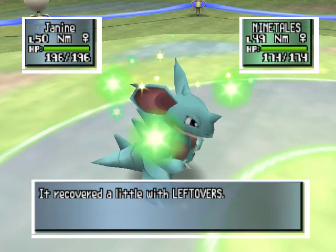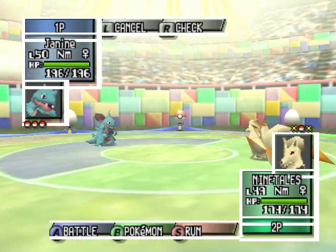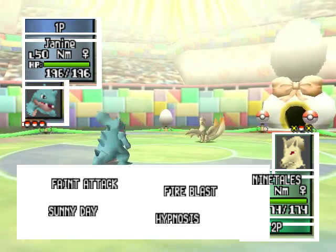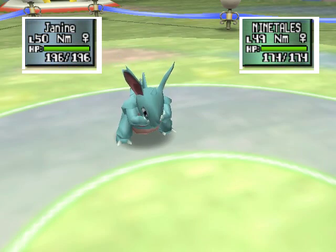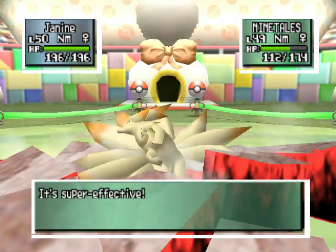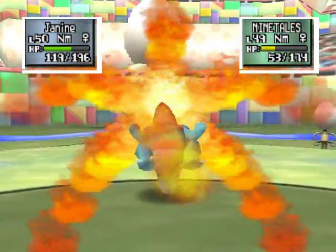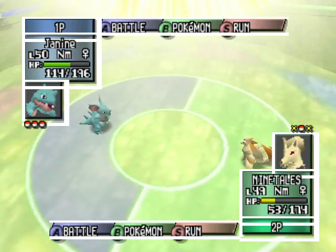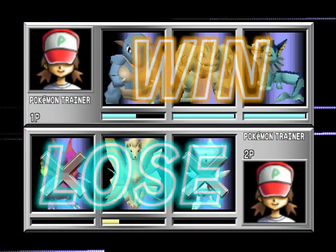Does Ninetales even have nine tails? It does have nine. Because it just looks like it's got about seventeen. No, it has nine. You could try Fire Blast or Hypnosis, maybe? Punch it with your fist. Useless. Alright, well... that's GG. Mom, you've eaten like half the tub of ice cream. I think it's time for you to slow down. I had to get picked against you first.